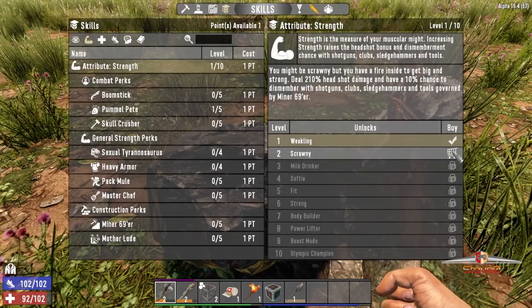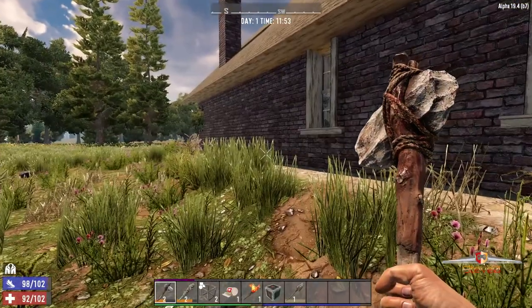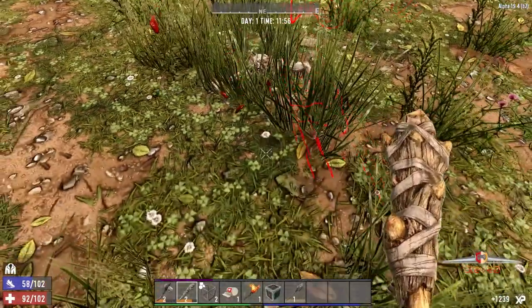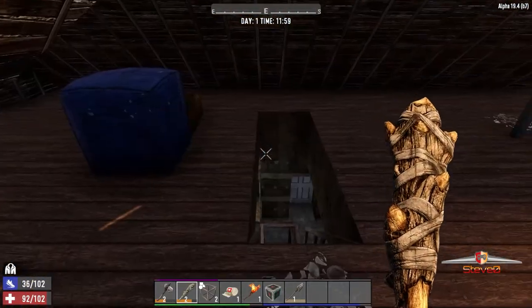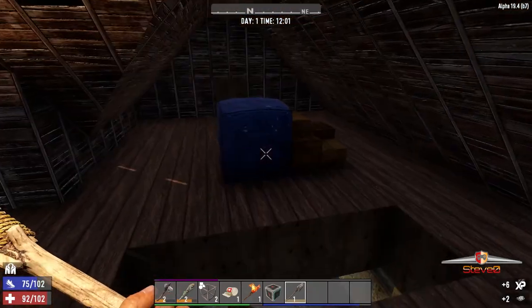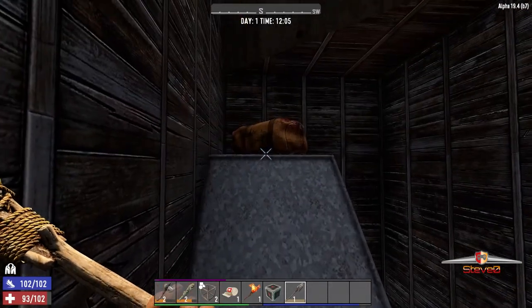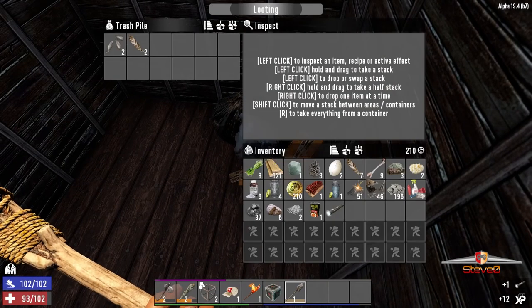Now we've got a level up. Now I'll do even more damage with my trusty - whoa, what was that? Oh, a crawler! Man, you're getting a fright there, buddy. Yeah, headshot for the win. Okay, let's get this. There's a bag - there's crap in it. Got some lead.